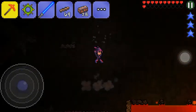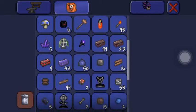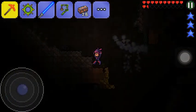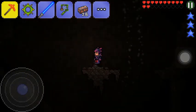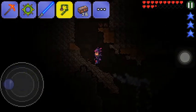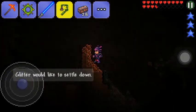Let me open the map. The water's up there, so we need to go up there. Let me just get my hook up — got my hook, I have a hook. Where's the water? I could've sworn it was coming down. Where is it? Where's that pesky water? Stop it, Glitter would like to settle down.